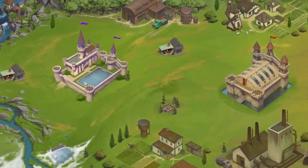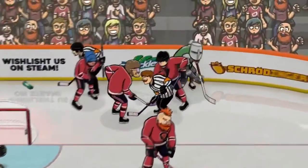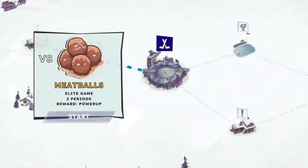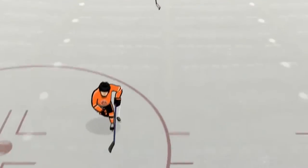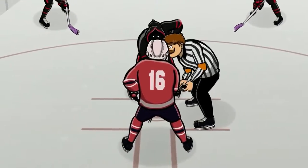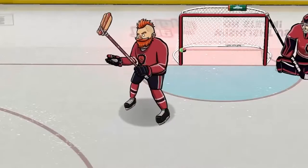It's a roguelike hockey game where you take your team, level them up, add new abilities, and take them through a story where you're choosing options and playing different things. Sometimes you're playing two periods, one period, or three periods. Sometimes the other team has crazy snipers or powerful slap shots. As you progress through the story, you're upgrading your team, adding artifacts and abilities to make them better and progress through the ranks.